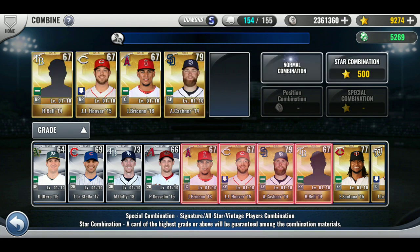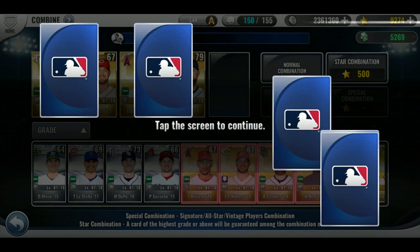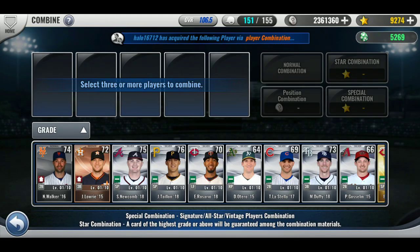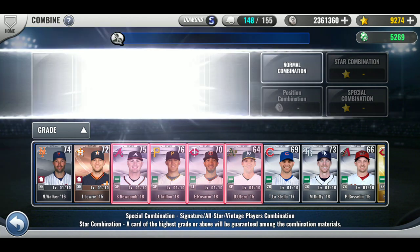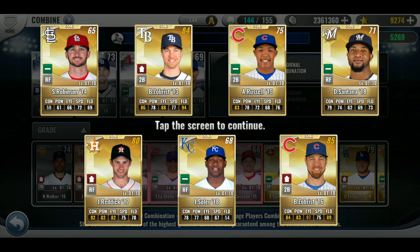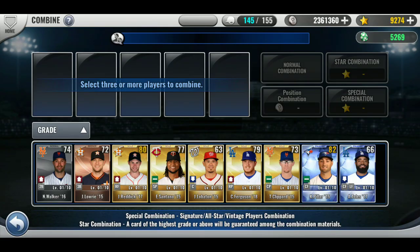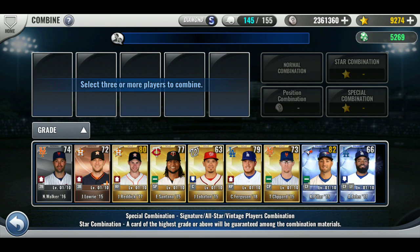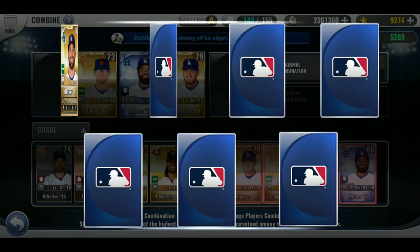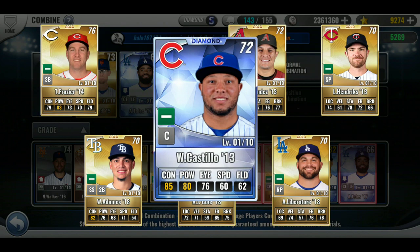Let's try four golds. Prime Johnson. I have one diamond — got the diamond, nice. Let's keep going with these silvers. I'll do one diamond, two golds. That was not good — should have done more. Oh, I got the diamond back though.